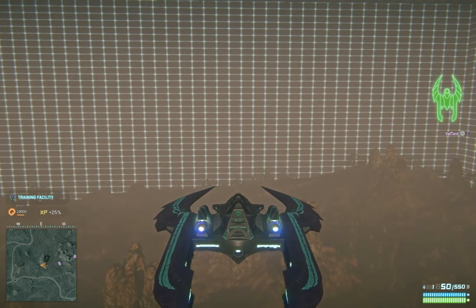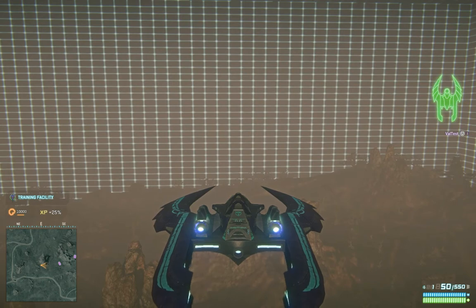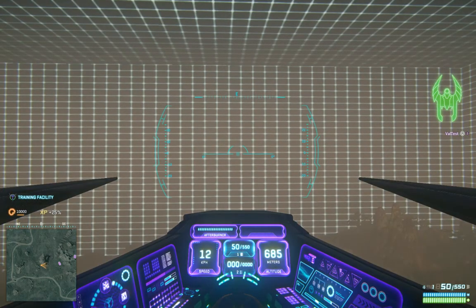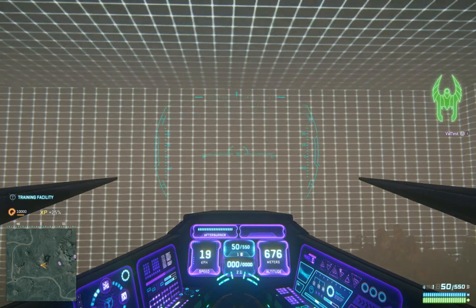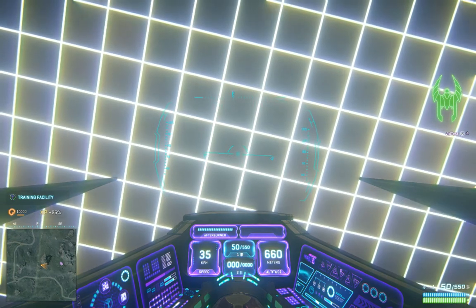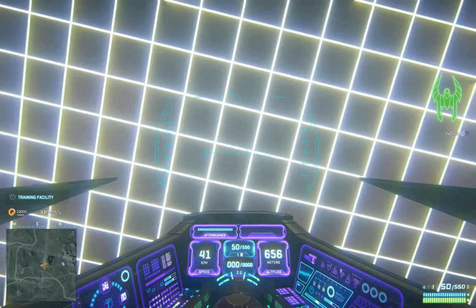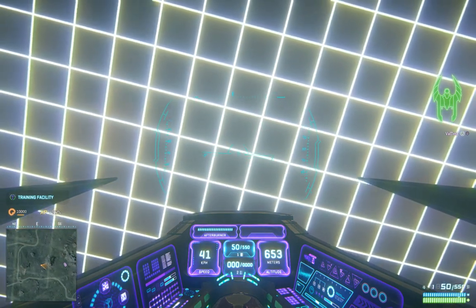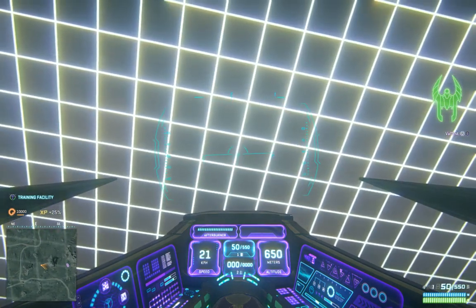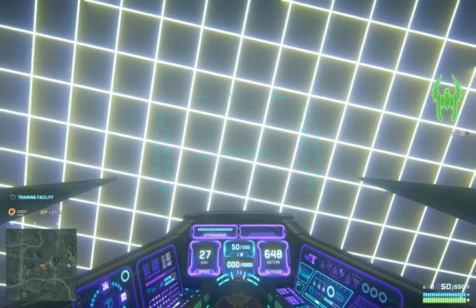In this first example, we'll be using the booster as our forward velocity. First, pitch up — just aim at the skybox — and then start slowly pitching down with the mouse. While you pitch down, you're going to hit the Shift key to boost, and you will go backwards.